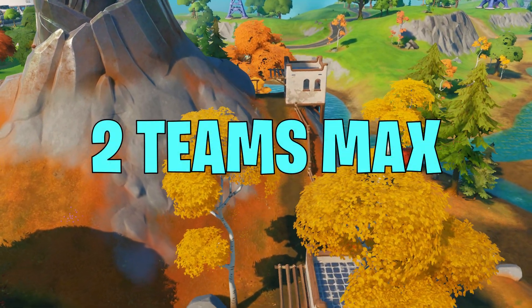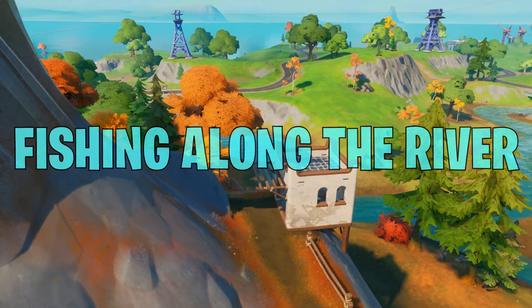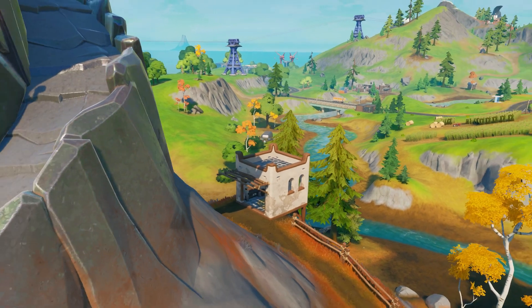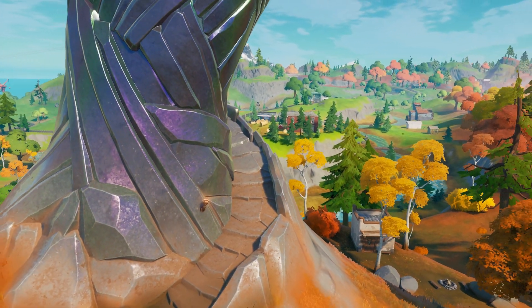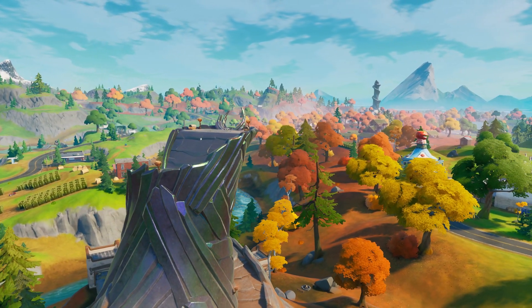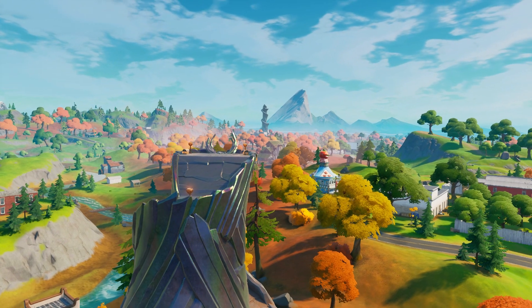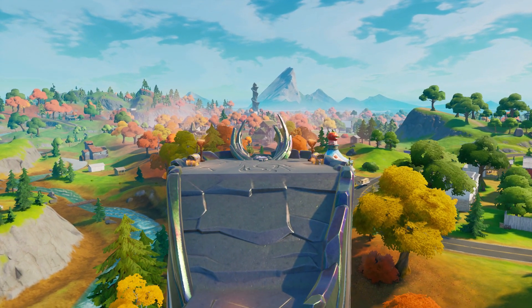At this drop spot, there will be two teams maximum contesting you, and there are also some fishing spots at the river if you want to fish there. If you are contested by another team, you can very easily regroup — the person at the tower can take the rift and rotate to you, or you can walk over and climb up the tower to fight.